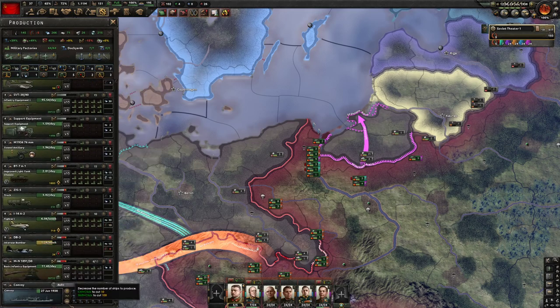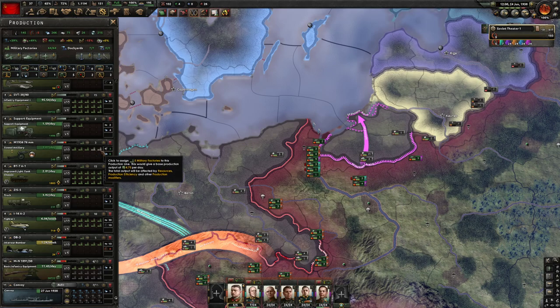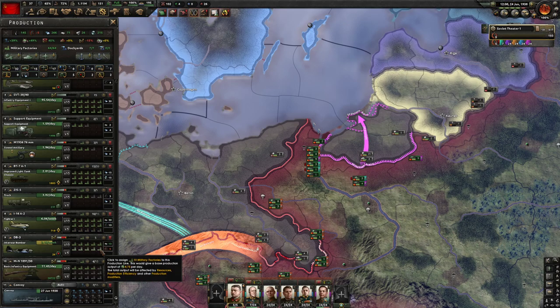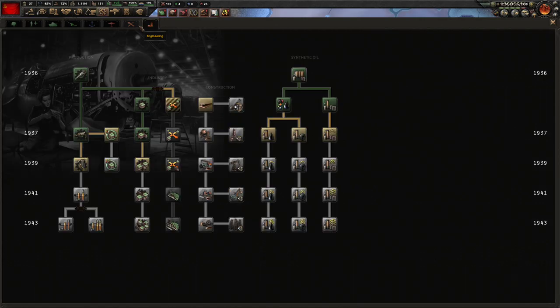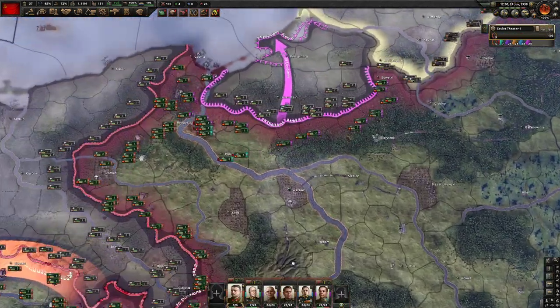We're getting the second rail gun out. Our industry is really doing well. We'll add one line on support equipment, one on artillery, and five more on light tanks — we're gonna have to out-produce the Germans. We also need to out-produce on trucks. Let's go with advanced machine tools for the research slot — that's always good. Hopefully this war won't last a year.